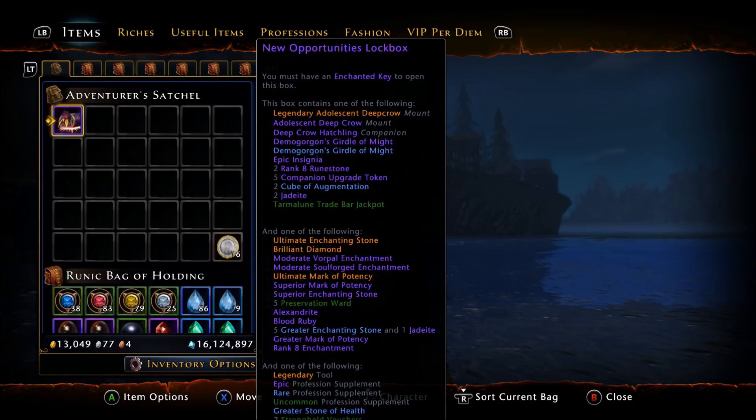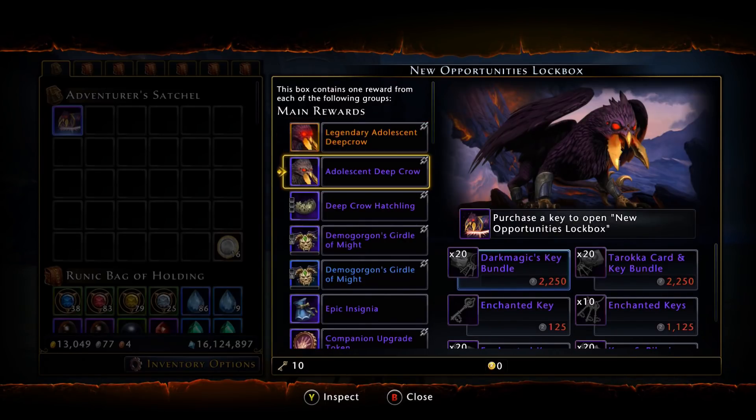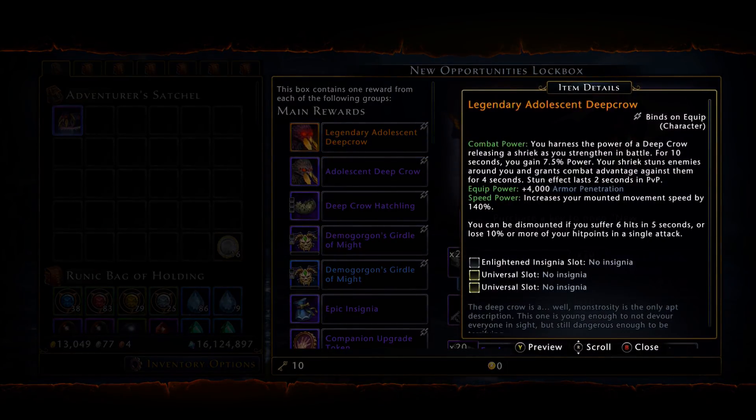Keep in mind this is in line with the new lockbox mechanics. We have a new legendary mount as well as its epic counterpart — the legendary Adolescent Deep Crow and the Adolescent Deep Crow. You harness the power of the deep crow, releasing a shriek as you strengthen in battle for 10 seconds, gaining 7.5% power. Your shriek stuns enemies around you and grants combat advantage against them for four seconds.